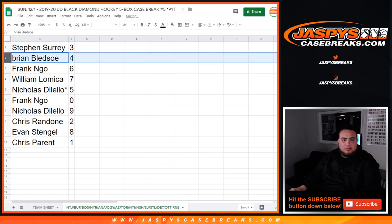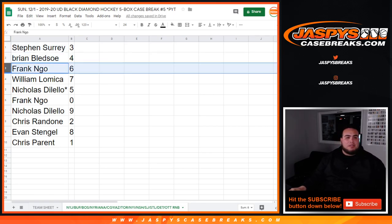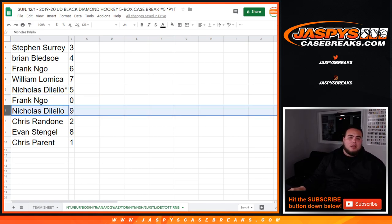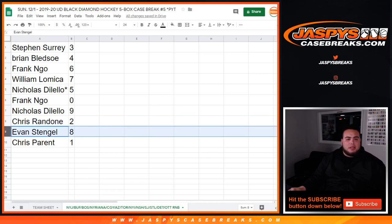Sks, you have 3. Brian with 4. Frank with 6. William with 7. Nicholas — last one, Mojo — 5. Frank, you have 0, so if there are any redemptions, that will go to you at spot 0. Nicholas with 9. Chris R with 2. Evan with 8. And Chris P, you have 1, so any 1-of-1s go to you.